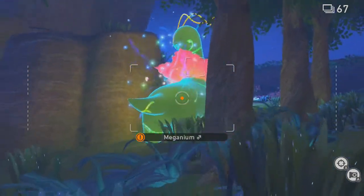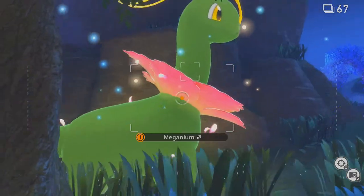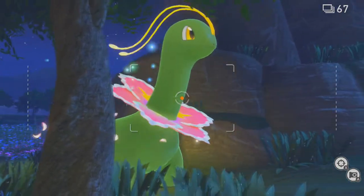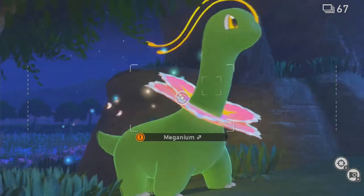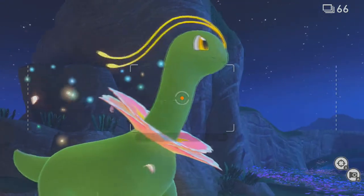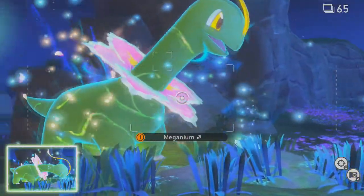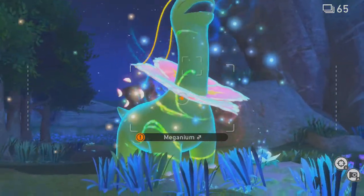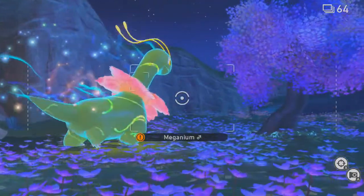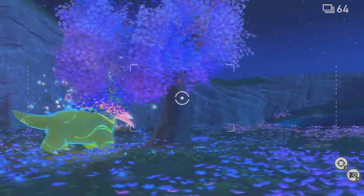Fairly silly suggestion, but this kind of feels like the Pokémon Snap equivalent of a boss fight — go through the game until there's one really important Pokémon you've got to take a picture of. This explains why Meganium was more or less front and centre on the promotional packaging.